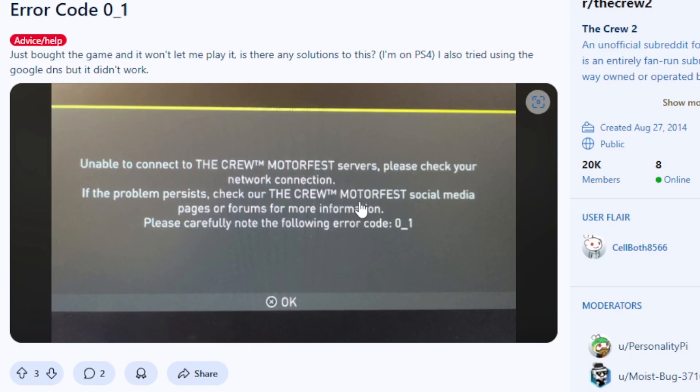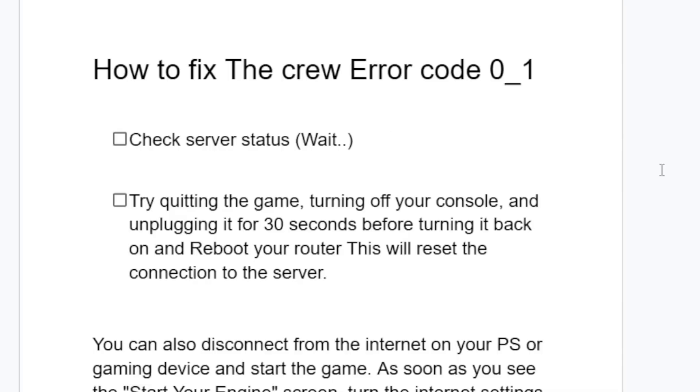Try quitting the game and then turn off your console and unplug it for 30 seconds before turning it back on, and reboot your router. This will reset the connection to the server. To repeat: quit the game, turn off your console, unplug it for 30 seconds before turning it back on, and reboot your router. This will reset the connection to the server.